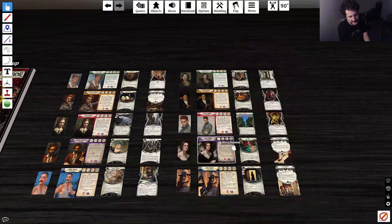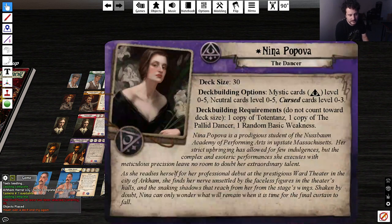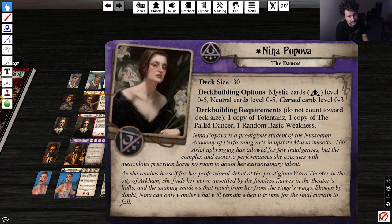No idea who this is — I've given up hope on knowing what guilds they are unless it specifically says hello I'm from the Orzhov guild. This is flavorfully such a cool custom investigator — I love the idea. The dancer works really well because she has high agility, and as it goes she's focusing more, dancing, getting more involved, her willpower gets stronger. I think it's really cool. Deck building: Mystic 0–5, Neutral 0–5, Cursed 0–3. That's a strong card pool.